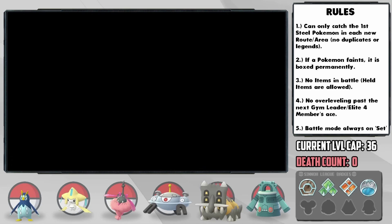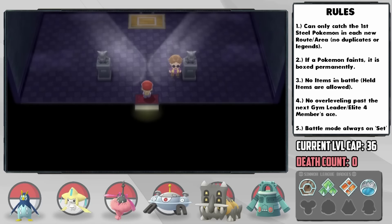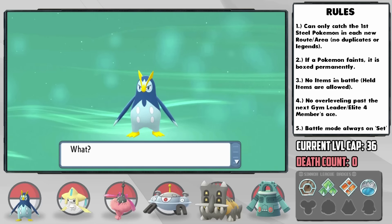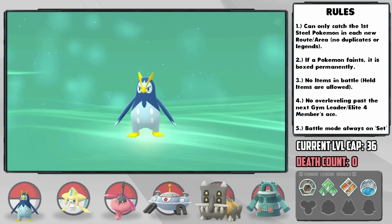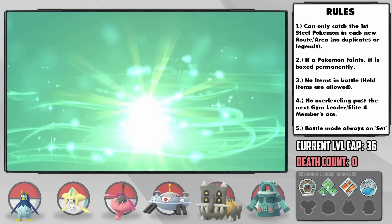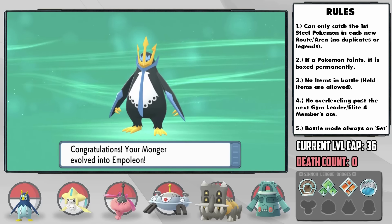A bit more grinding later, and it's time for the Hearthome Gym. Whiplash handles the Gastly line really well, and Patriot handles the Drifloon line, so I'm happy we got those evolutions. Just before the gym leader, Monger evolves right at the level cap into Empoleon, rounding out our team evolutions for the time being, although it did accidentally overlevel to 37, so we won't be able to use it until we get the badge.